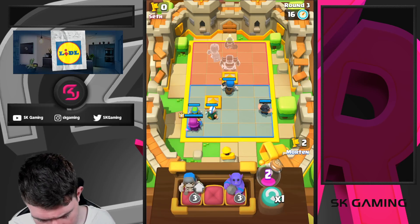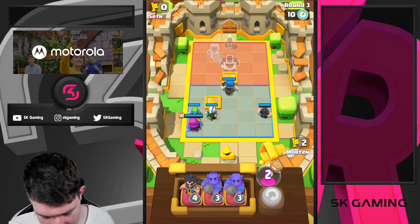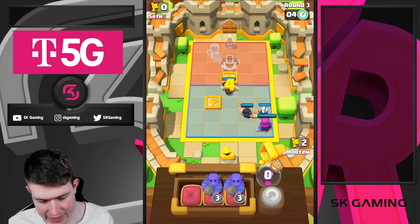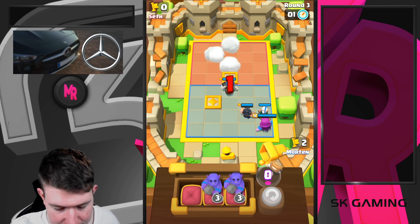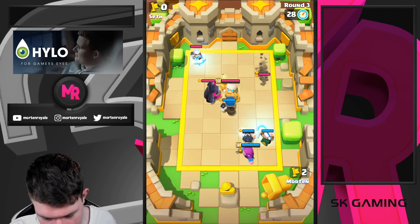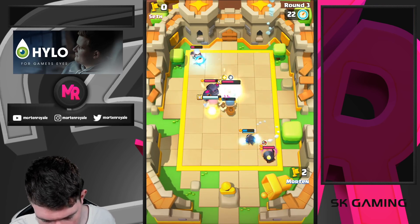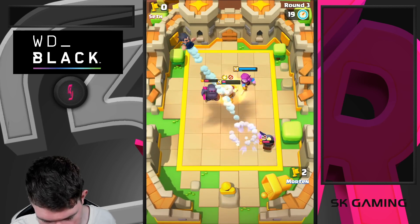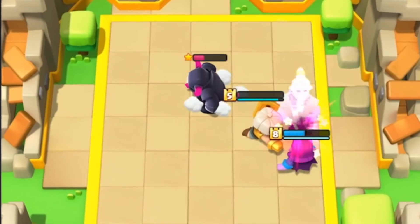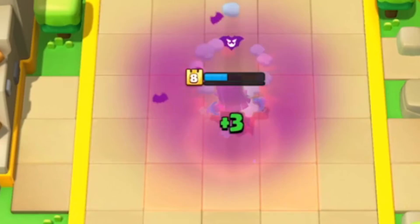I'm going for Spear Goblins. We have two elixir left so I'm just going here. I think it was the right decision to go for the giant skeleton damage, because against Pekka it's way more important. His strategy is looking really good long term. I just hope my counters is able to kill his miner and then his shield maiden. Please kill the Pekka — kill the shield maiden. 3-0 win! He was unleveled, but still a really important match.